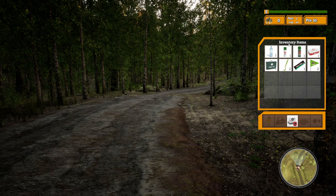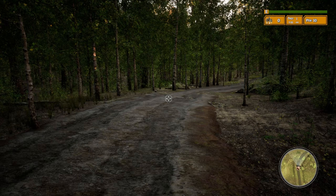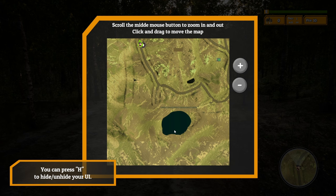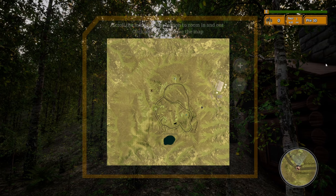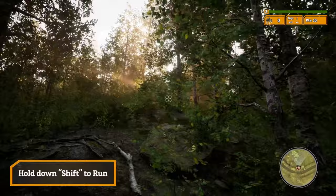We got our map in the lower corner. Your inventory has a few items to start with - we've got water, some kind of bug spray, first aid kits, something that removes ticks, an energy bar, and a flag for marking locations. Here's a bigger map - scroll the middle mouse button to zoom in and out, click and drag to move. There's a big lake down here and some buildings. Let's head eastward and then south toward this big lake. Hold shift to run.